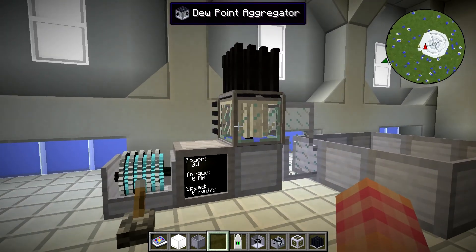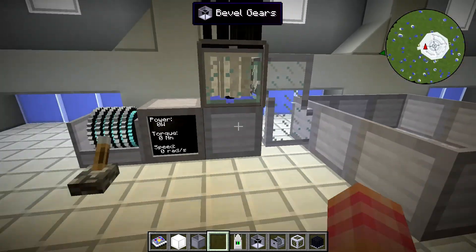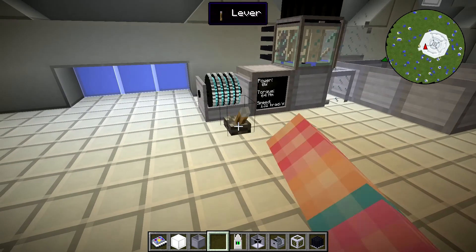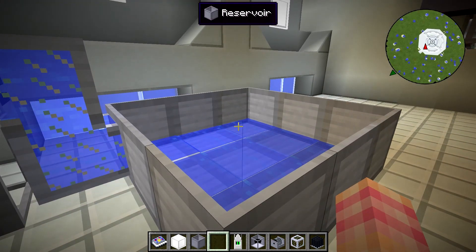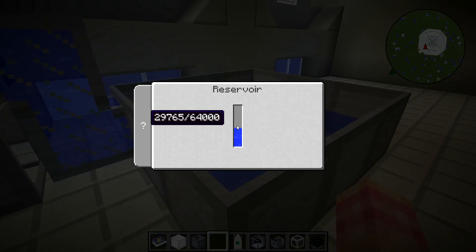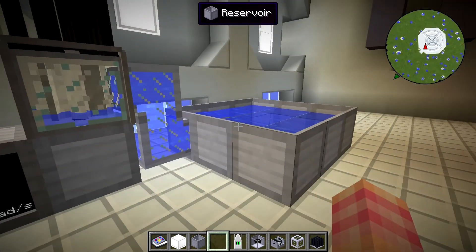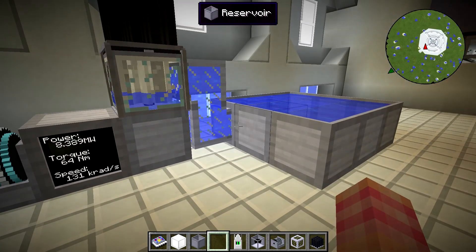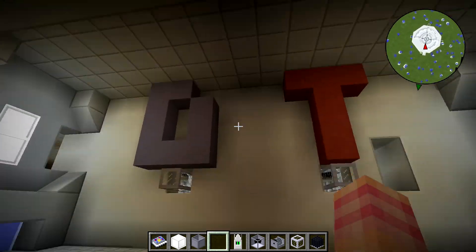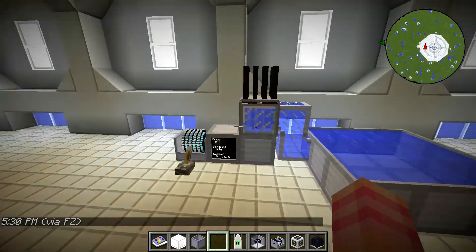One of you — I'm sorry I forgot your name — suggested dew point aggregators as a water supply. I've attached one and the power draw is eight megawatts. Even one of these with eight megawatts is producing quite a large amount of water. We can totally run the facility off these dew point aggregators. I don't know how many we'll need — probably a lot — because we need to supply enough water for the fuel supply as well as an enormous amount for the actual steam boilers up there.